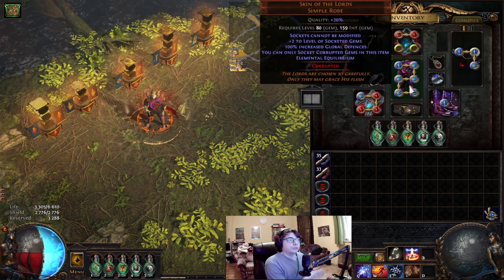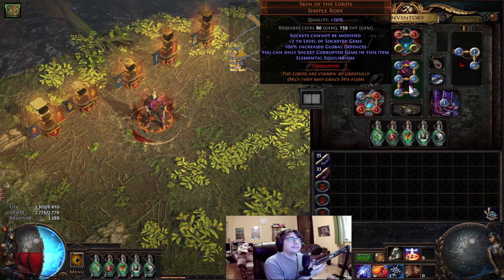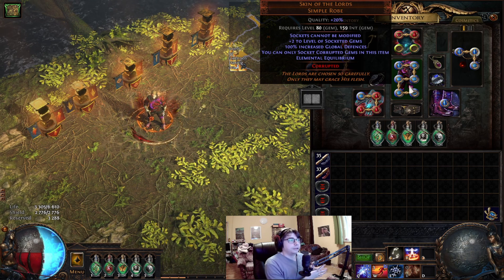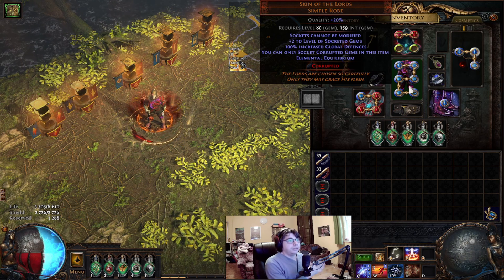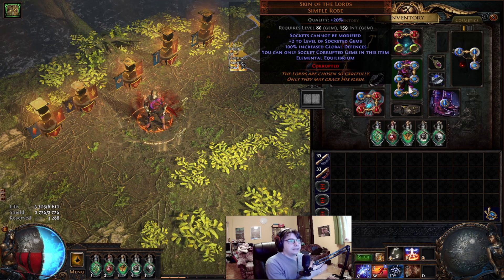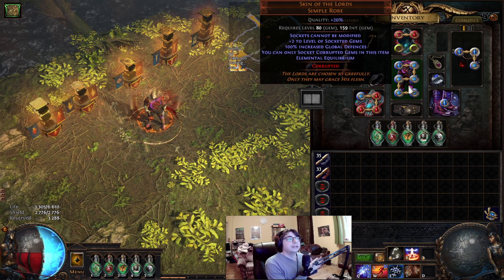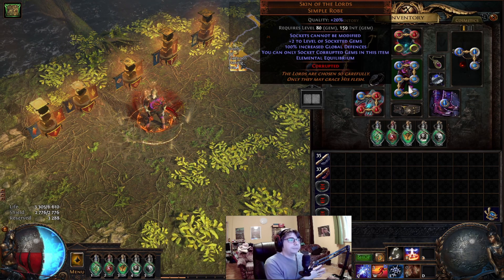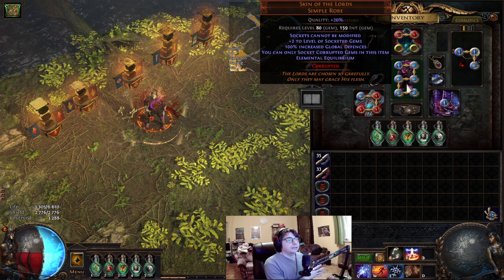Skin of the Lords unique body armor is next. There are multiple keystones you can get on this piece of gear. It's not really important what keystone you get, but check out the POB notes section for it, because there are a couple of keystones you can't use because they will ruin the build. In the POB you will see 3 different gem setup options — use accordingly, because I don't know what socket colors you will get. You can't modify the socket colors on this item. Use the link setup that is in the POB, because these 3 are the best links you can use with this skill.